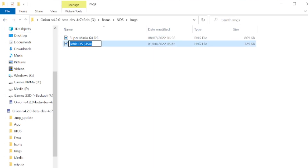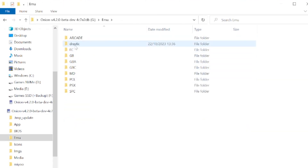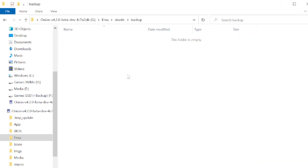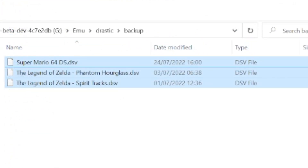Make sure any cover art you have downloaded is named the same name as the ROM and that it is in PNG format. Lastly, if you want to use Nintendo DS saves from another device, even a jailbroken DS, you can grab those and go to the Drastic folder inside the emu folder, go to backup, and here you place your save files.